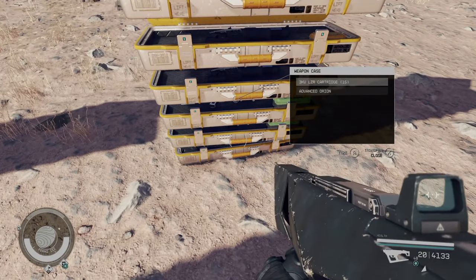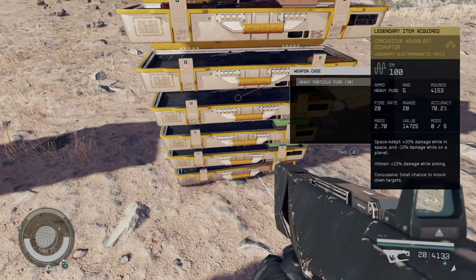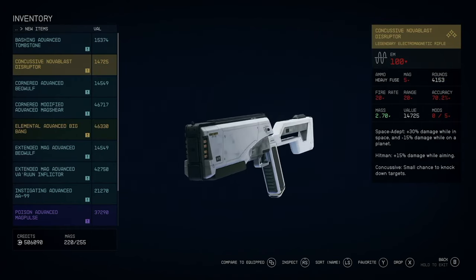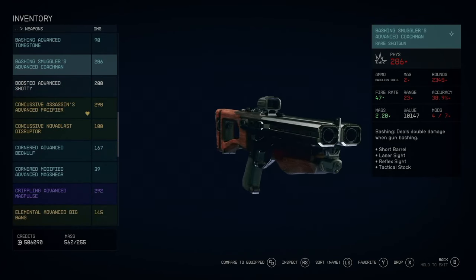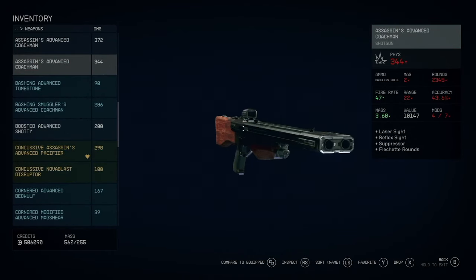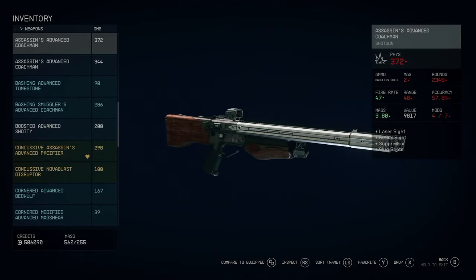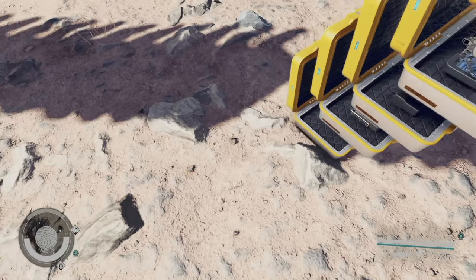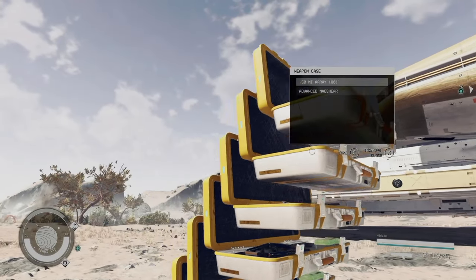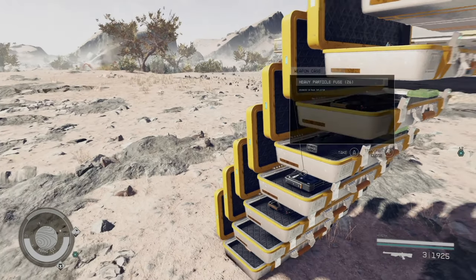Once you get back into the game, go ahead and open up every single chest to see what goodies you got. You're gonna have a couple of Coachmen, some Equinoxes — hold up, there's a Coachman right there. You can go ahead and take a look at it; this Coachman is only two rounds in the mag, unfortunately. Hopefully we can get ourselves what we're looking for. I'll go ahead and open up all these weapon cases.